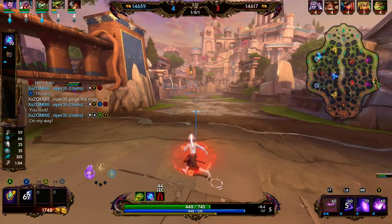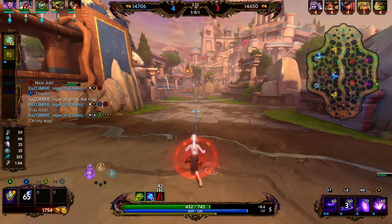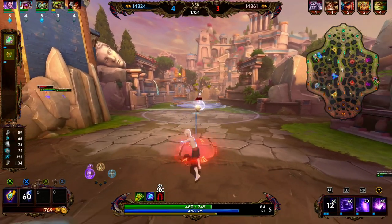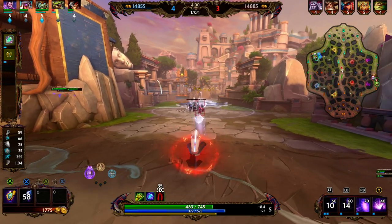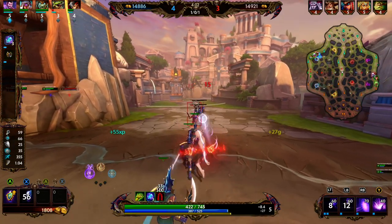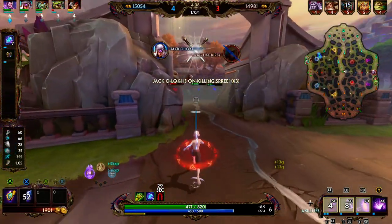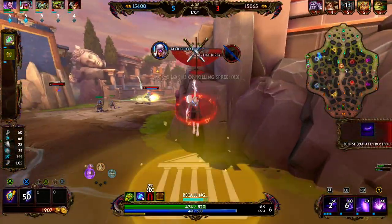I actually have a clip of Merlin's fire stance Radiate hitting the enemy but missing all of the damage. So the buff that they made reducing the ticks from 0.5 seconds to 0.25 seconds is actually a beautiful thing, and I have the clip to prove why it is a beautiful thing.